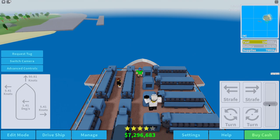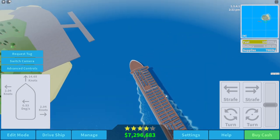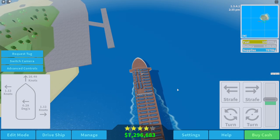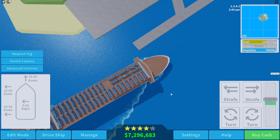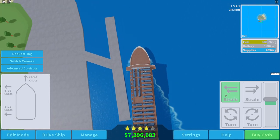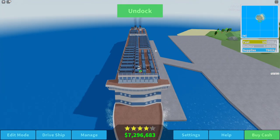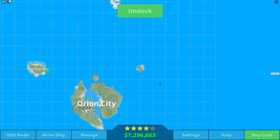Can I even throttle down? The ship throttles down quite quickly - I'd think it'd take a bit longer because of momentum, but that's good. We're able to dock! Every time we dock we can unload passengers, pick up supplies, fuel, etc. Let's strafe and eventually be able to dock. There we go - we have to click the button before we go past.